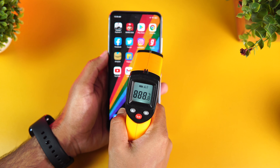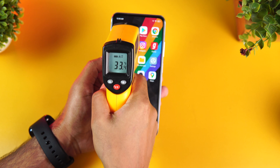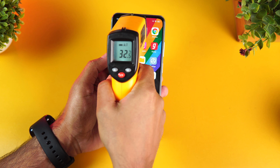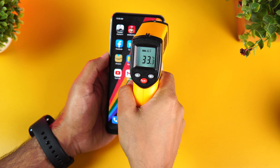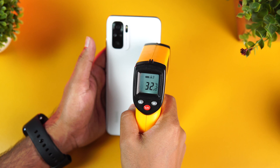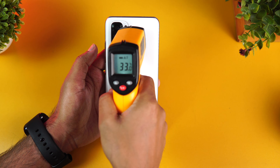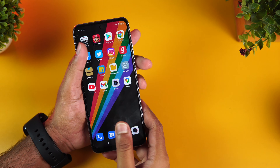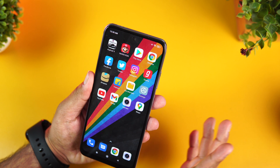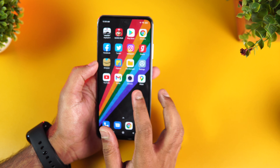Before gaming, let's check the temperature. It's 32.5 degrees, almost 32.8 — close to 33 degrees. The normal room temperature is also around 32–33 degrees, and the back panel temperature is again around 32–33 degrees. Now let's check the battery — currently at 61%. Let's start gaming. First we'll play Asphalt 9.